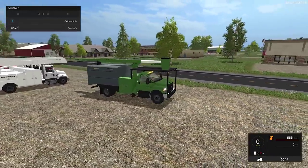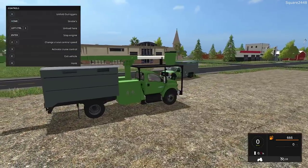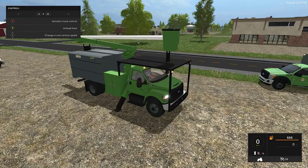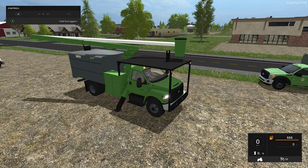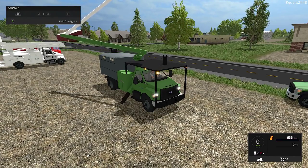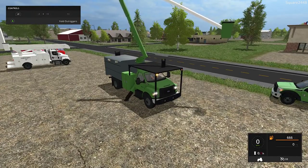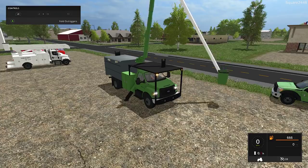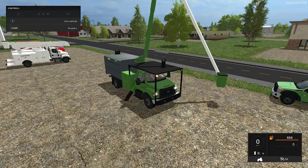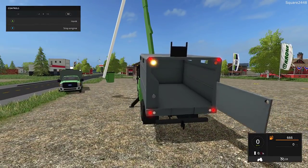Everything does work. It has working strobe lights — two up front and two in the back. When you press X, the stabilizers will come down, which is very realistic. You can see the bucket moving. We'll first rotate it to the side and see how high it goes up. It looks like it goes all the way up, and then this brings it back down. It can go very high up, and the bucket stays level, which is a big bonus. You can actually lower it all the way to the ground, and when you get out, you exit at the bucket — so you could turn the chainsaw on and then hop back in to move it around. The working chip bed fully functions, which is very cool, and this is color-changeable.